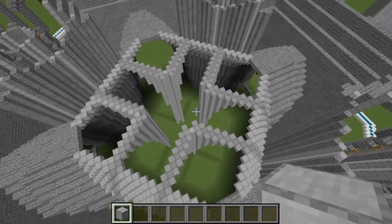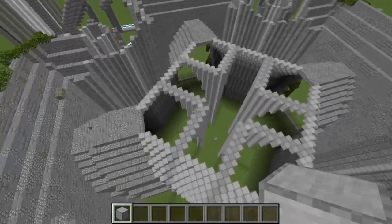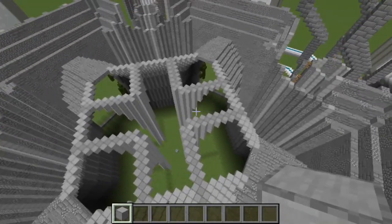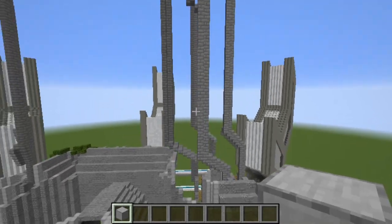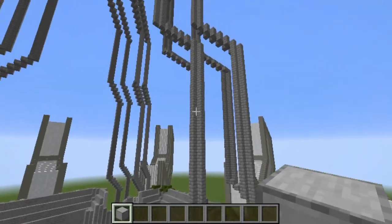A lot of smooth stone later and that central area is going to look a lot something like this. We're going to leave all of this for this episode and the rest of the episode we're going to be working on filling in these tower outlines that we built in the last episode.